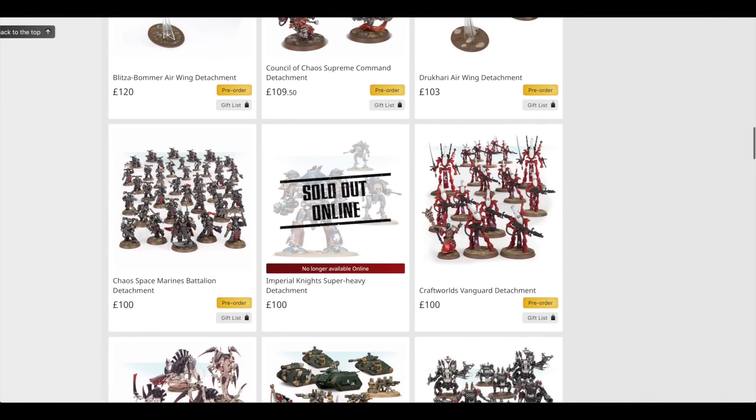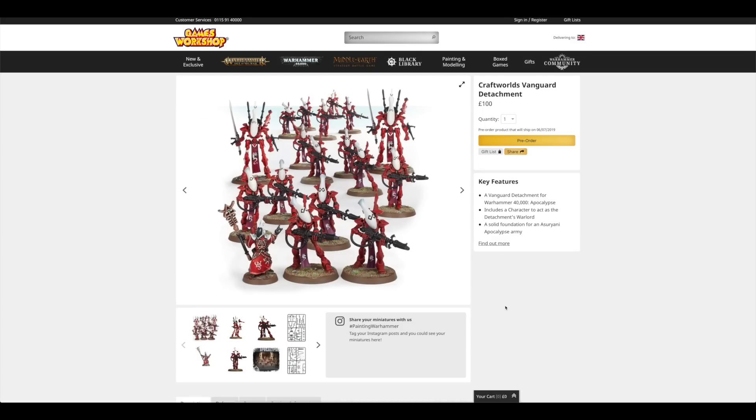The fifth box set on the list is the Craftworld's Vanguard Detachment. You can see a trend: sets with three of a certain unit quickly bump up the value — but let's face it, they are three boxes of the same unit. However, these Wraith Guard do have lots of customisable options with D-Scythes, D-Cannons, Power Axes, and Swords. There are lots of options for the Wraith Lords too, and the Spirit Seer is still a pretty cool model even though it's monopose. That would cost you £157 in total, so you're saving £57.